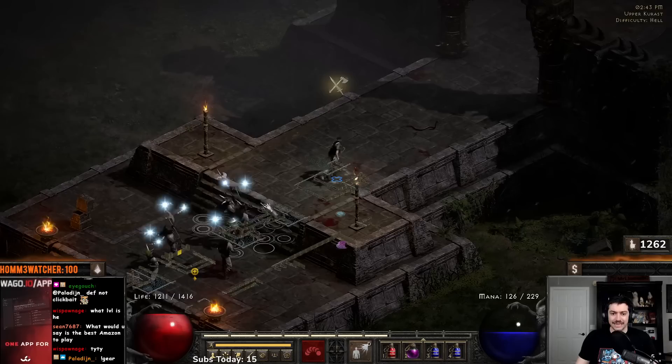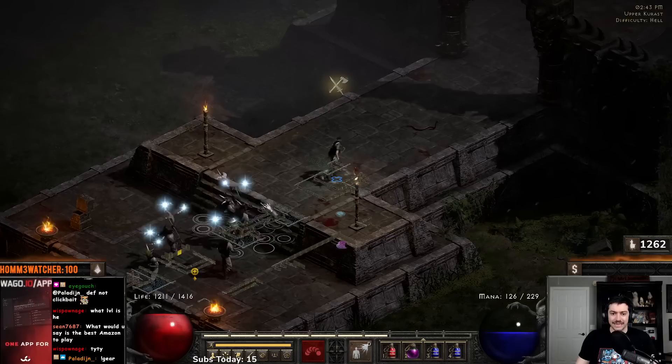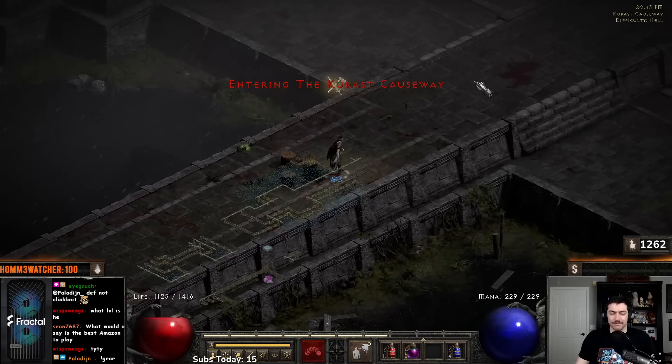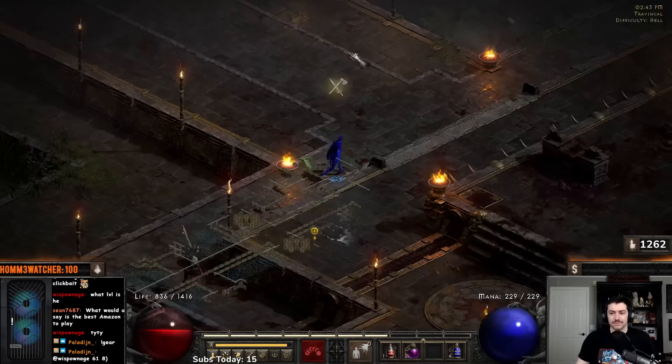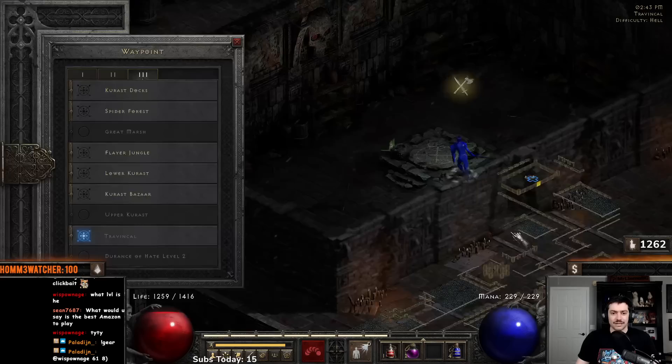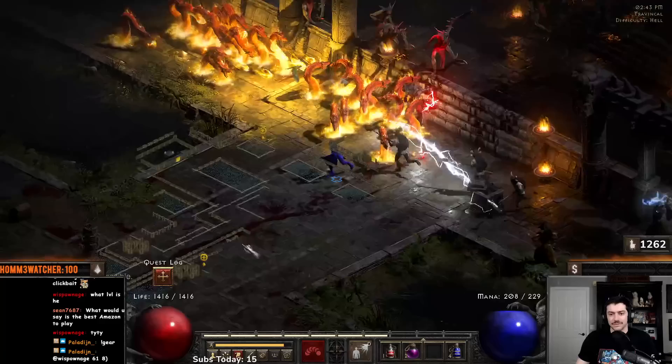If there's ever a super fast group and you just can't get them away from you, you can go convert something — they'll stop and focus on each other and then you can run away. Great way to just have some time. Come through here, grab the Travincal waypoint for safety. You can always reset your Travincal if there's tons of garbage mobs all over the place.